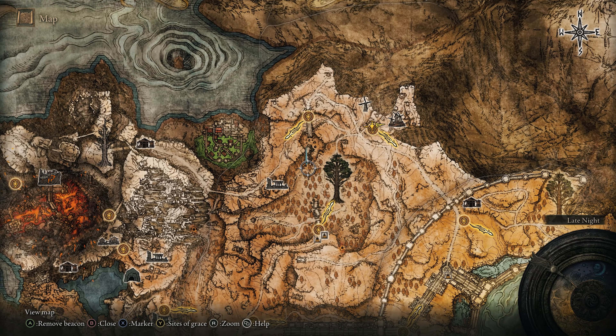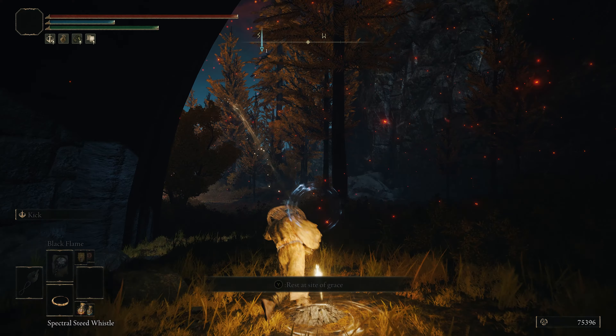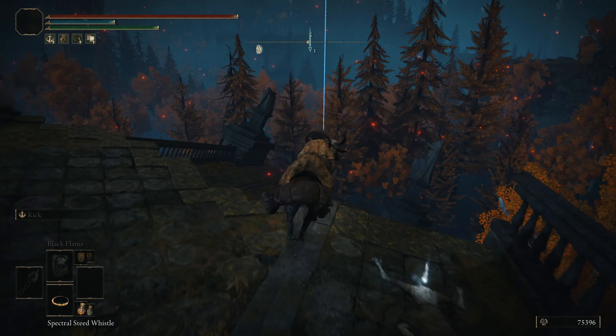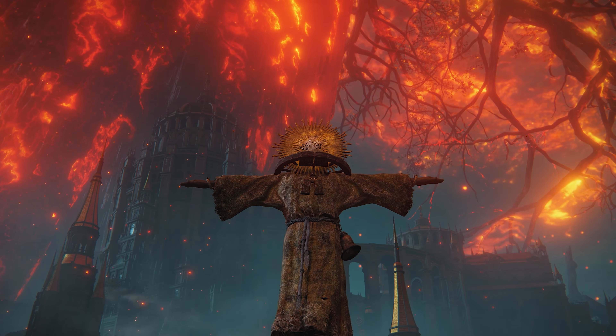For the sick gold mask hat, pull up the map and head to this marker in the Altus Plateau. Head to the Road of Iniquity Side Path Site of Grace, which is fairly close to the Windmill Village. Head south from the Grace towards some rocks, take a little left jump onto the bridge, then swing a right. And hanging there on the edge, you'll have yourself the radiant gold mask hat.